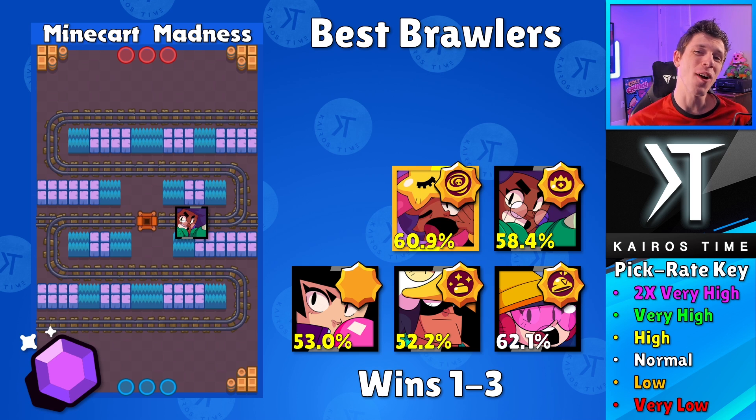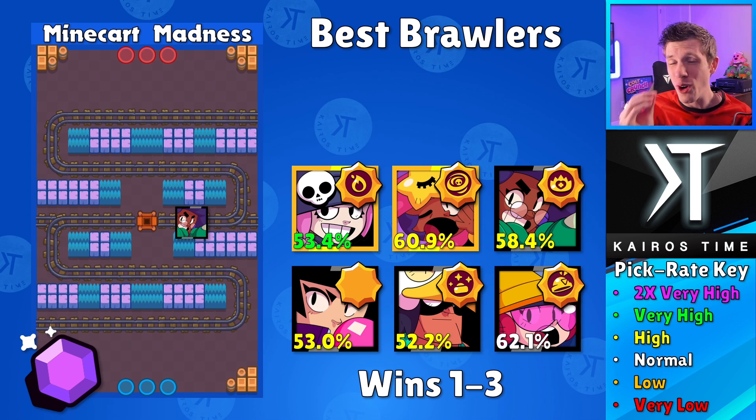Next is Sandy — not only did Sandy have a high win rate, but look at that 60.9% win rate with the Rude Sands star power. The star powers aren't actually based off the stats, but these are the most recommended ones. Sandy is so great at controlling the middle. Sandy's not typically a gem carrier, so Sandy's either going to want to go on the left side or over on the right side.